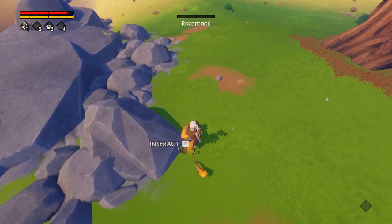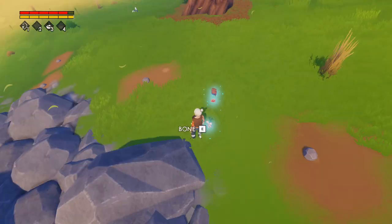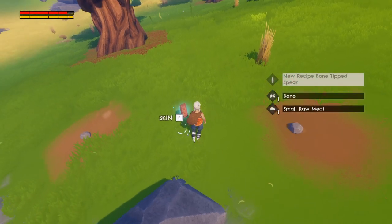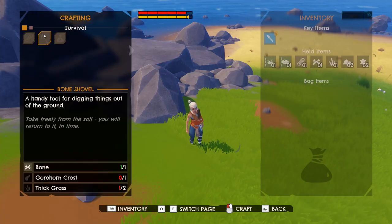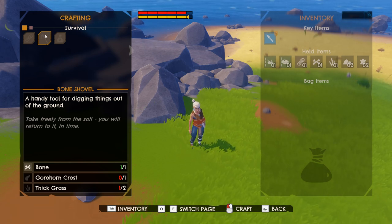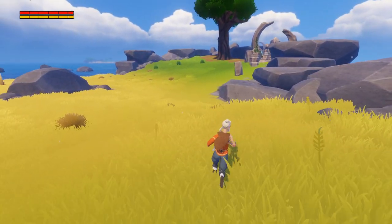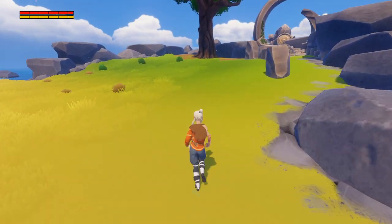Okay, unlock. Interact, please. We got bones, meat, and some more skin. Nice. We can use a bone to make a tool for digging things out of the ground. A gore horn crest — what the heck is a gore horn in thick grass? Okay, there's some kind of weird thing up here. I'm sure this is going to end well.